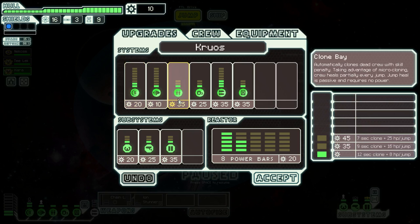We have a clone bay — automatically clones dead crew with a skill penalty. Taking advantage of micro-cloning, crew heals partially every jump. Jump heal is passive and requires no power. At level one it's a twelve second clone and we gain eight life per jump, so you just send them over and if they die, whatever — we get new ones.